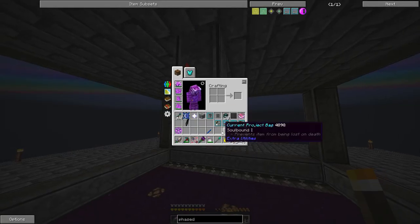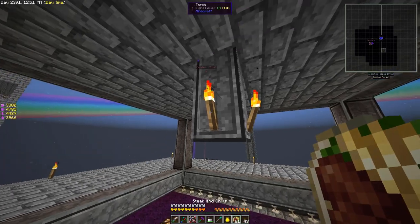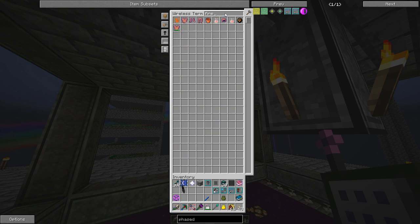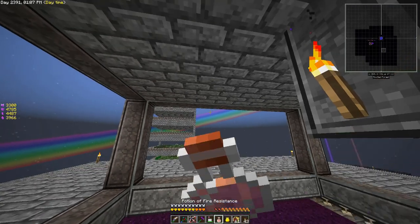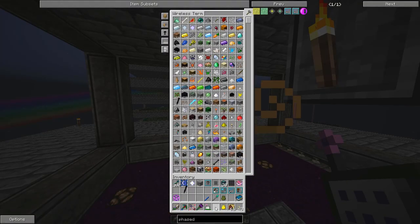The spawner that we're going to be using is a blaze spawner, so I really don't want to mess with them. Let's get a fire resistance potion — an eight-minute one — that should be fine. Let's drink this just in case.